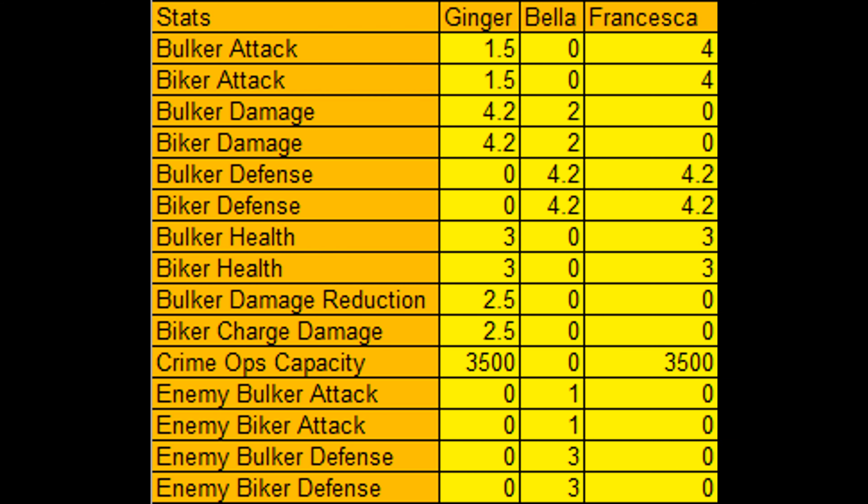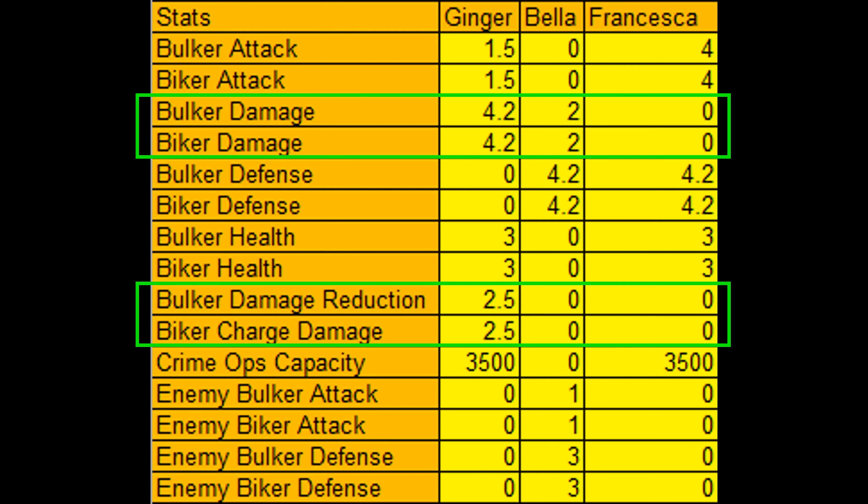If you look closely at the stats that these 3 babes give you, you'll notice that Ginger is the only babe that gives all 3 of these stats, and even her damage stats are way higher than Bella's damage buffs, who is the only other babe that gives damage stats. So obviously, Ginger is the best out of those 3 babes and you should always pick Ginger after Angela.